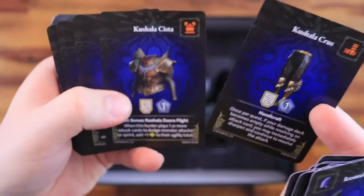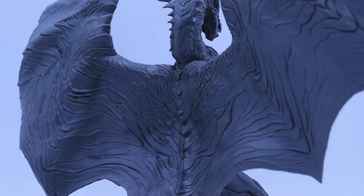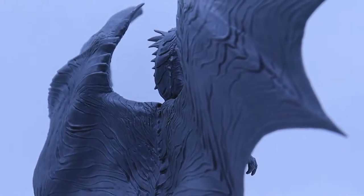For the armor, you can craft the Kushala set, which gives Physical Damage Resistance and Ice Damage Resistance. Talking about miniature size, this is the biggest monster miniature in the game and looks amazing on the board. You can check our unboxing video by clicking on the link above or by checking this video's description as well.